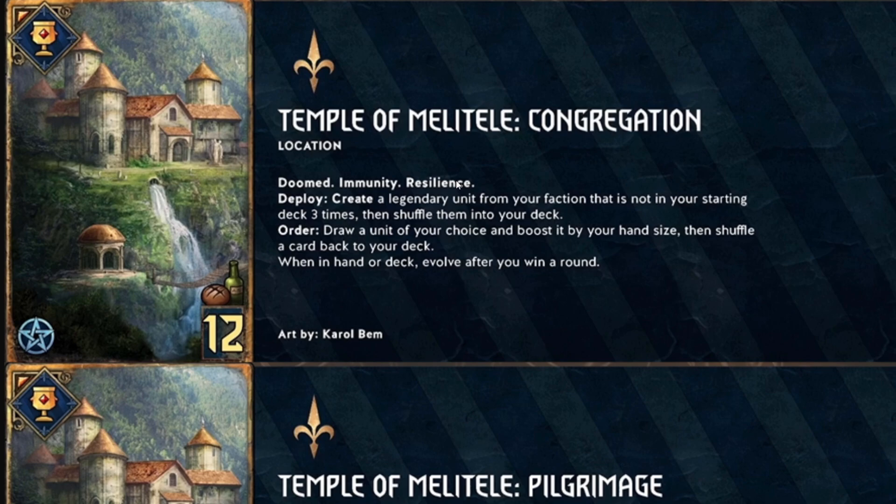It also has Order: draw a unit of your choice and boost it by your hand size, then shuffle a card back into your deck. Boosting by hand size early could get you plus seven or eight. The key thing is you can use this Order to draw your best card — like Foltest, or one of the good cards you just put into your deck, or even Melitele herself. It synergizes well with the Griffin Witcher Mentor changes.